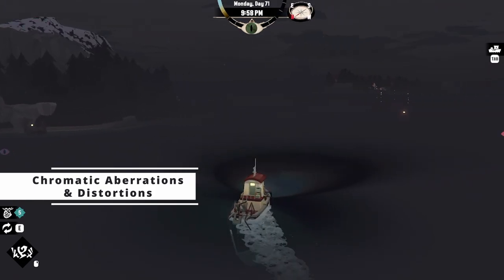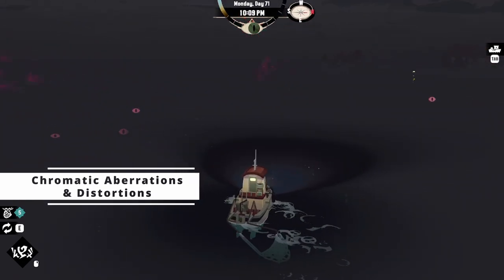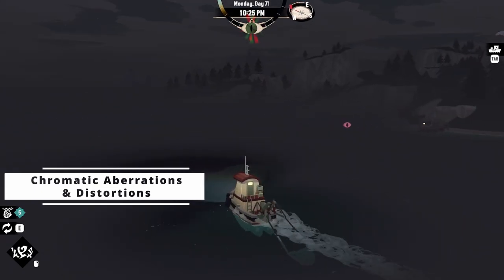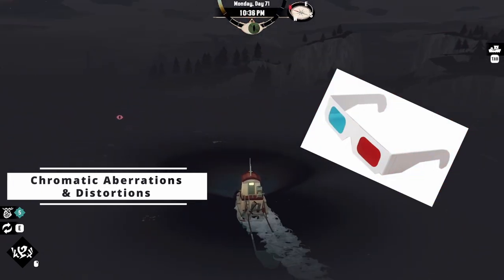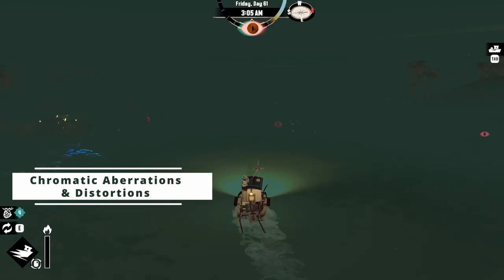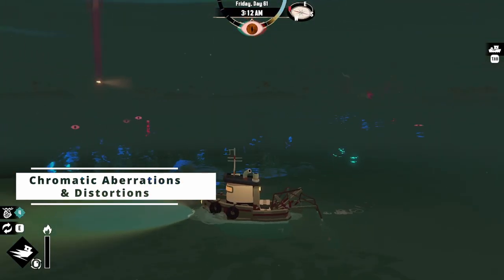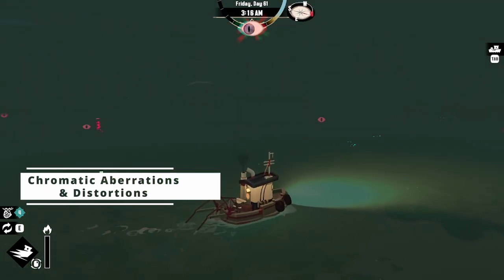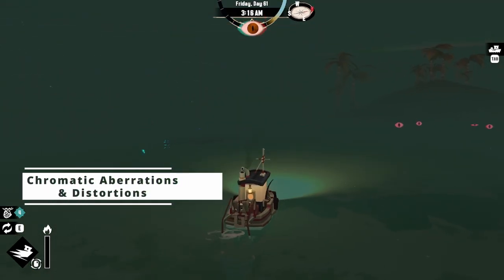The first and least harmful of the effects of panic in Dredge are the distortions and chromatic aberrations you will be seeing on the screen. These distortions are the red-blue blurring that makes you think you should be wearing those 3D glasses. The other visual effect is the eyes that appear on the screen staring back at you. Both these effects are purely cosmetic and cannot cause any harm to the player, but can be a great way to know when it might be time to head back to port.